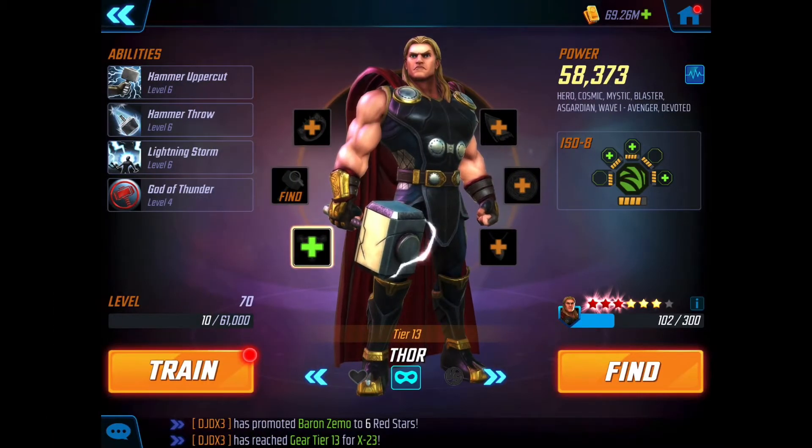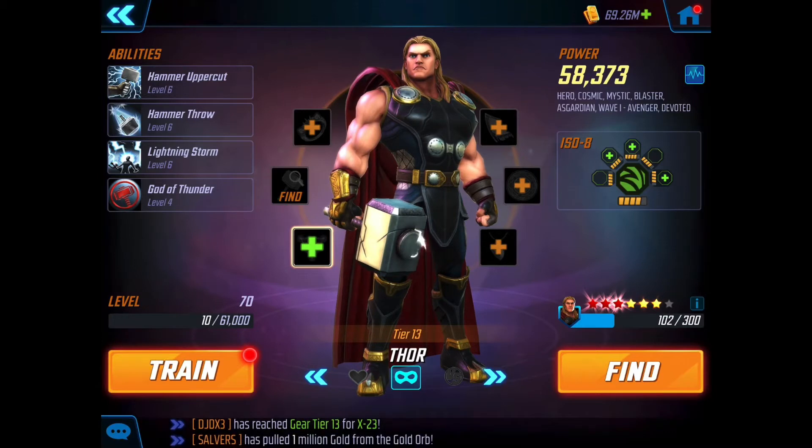Finally, we've got the God of Thunder himself. Thor is sitting at six stars, only three red. In terms of power, the way I've got him, he is actually the weakest member of the squad. I've really just thrown him in here because we need a fifth member. He might be a little squishy and I might have to trade him out later, but I'm hoping we can get some stuns out with Thor on the team.